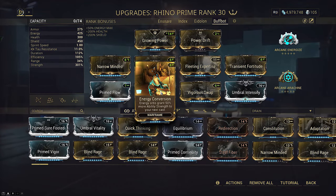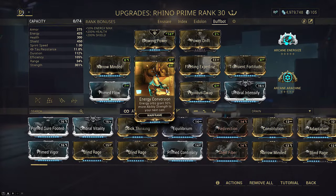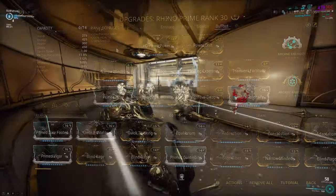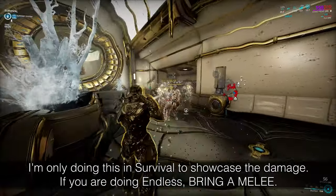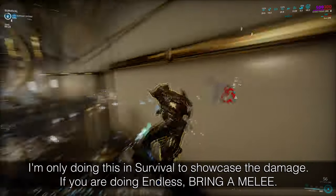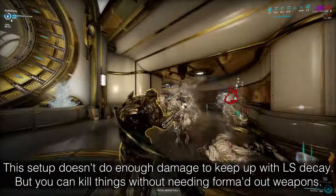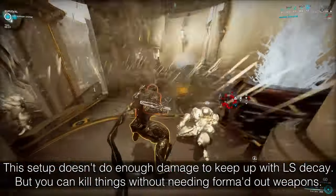If you have issues with the energy economy, you can sacrifice either Umbral Intensify or Energy Conversion for Streamline. Alternatively, you can drop Blind Rage for Augur Secrets, but you will lose a massive amount of strength with the corresponding double-dip loss for Slash DOTs. The remaining footage is just showcasing this questionable build in Steel Path. It works decently well as is, but the viral primers are what pushes this over the edge and makes it legit, albeit slow for crowd killing. It really is just a build for funsies and memes, but feel free to try it out on Steel Path.